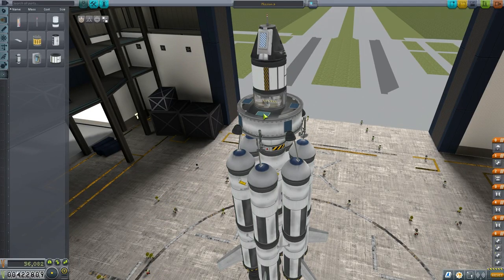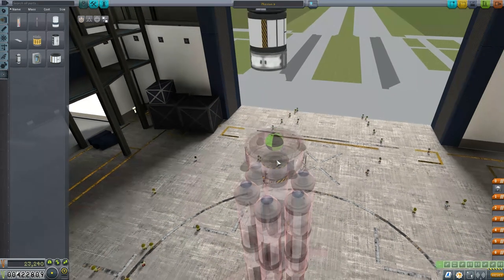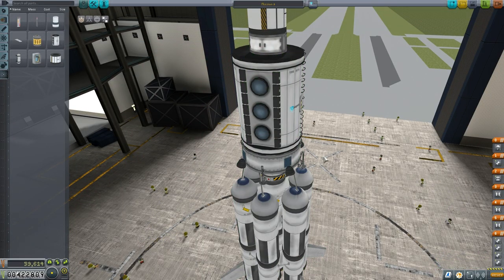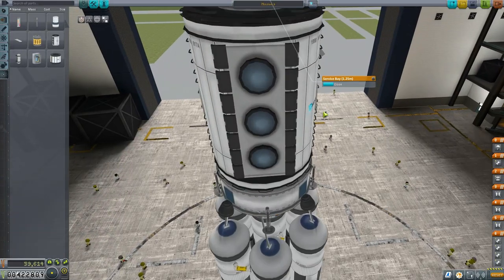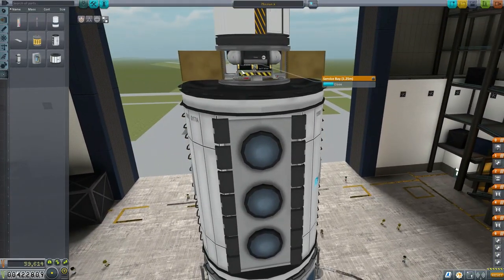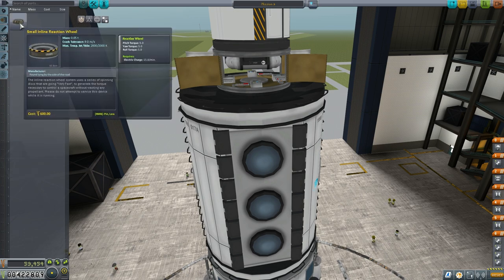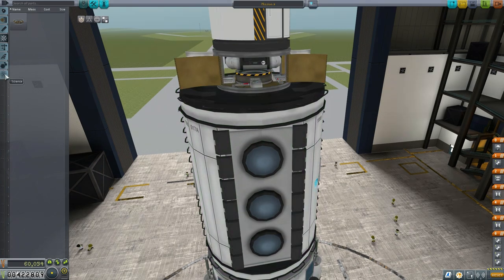We're getting rid of the solar panels on top and removing the old struts. Now we want to grab our mobile lab as the most core component of this entire mission. We'll open up the service bay, strip out the old batteries, and put some more powerful ones on. We're adding a small inline reaction wheel to supplement the reaction wheel inside our MK1 command pod, giving us a better ability to turn our vessel as we're maneuvering around space.